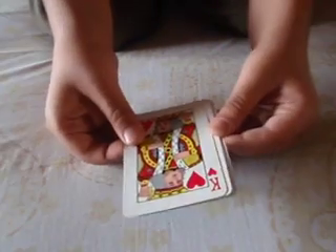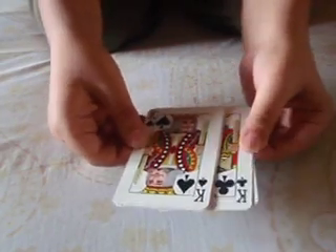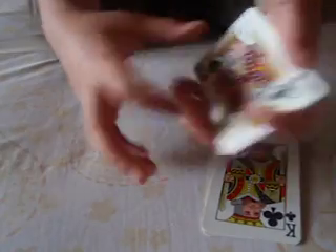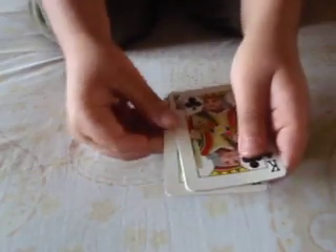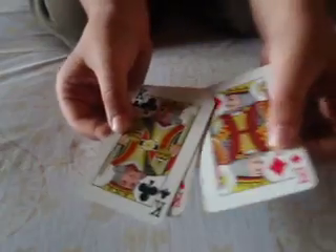I'll do it slowly one more time. King of hearts — put it at the back. King of spades — you sign off three cards: one, two, three, but you only show the top one. Then you take king of clubs — these are two cards, you only show the top one. Now you take the card at the back and you show king of diamonds.